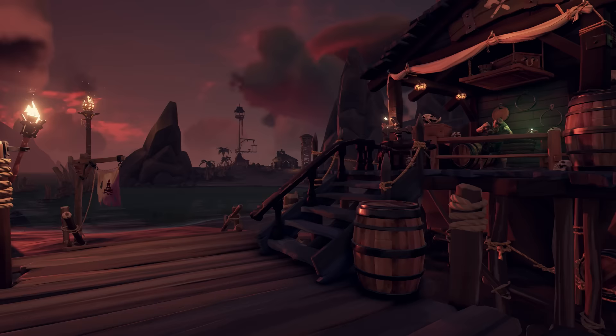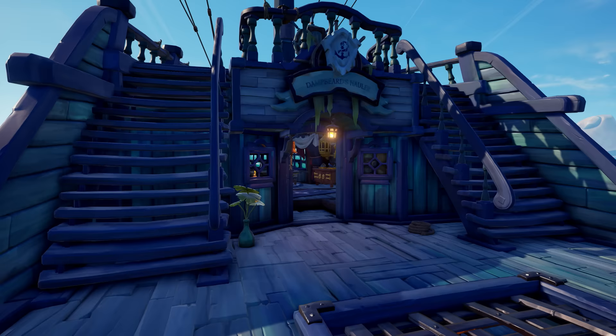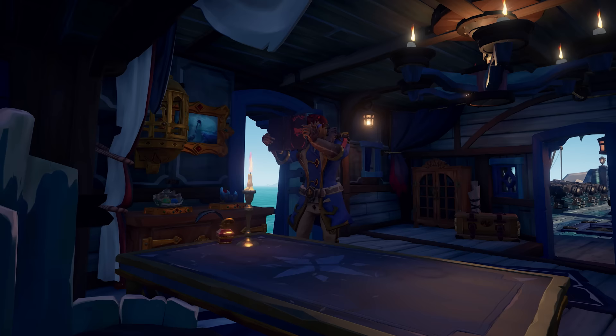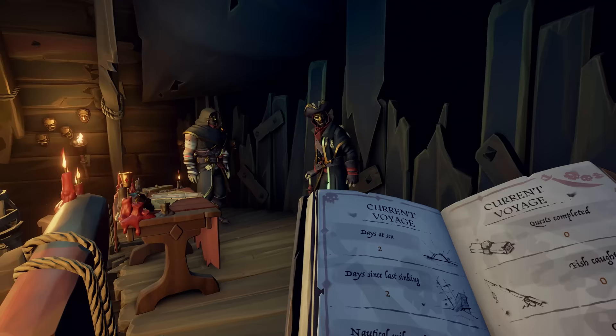And that's not the only thing we're making easier. By visiting the shipwright on any outpost, you can now stock your ship with planks, cannonballs and food, buy new captain's voyages and repair your ship to pristine condition. Each time you sail on a captain's ship, you'll also have access to the captain's logbook — a personalized record of your crew and their adventures, as well as treasured accomplishments. And if you manage to sink a captain's ship, you can steal their logbook and sell it to the Reaper's Bones for gold and reputation.